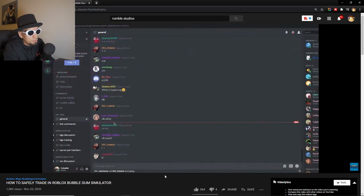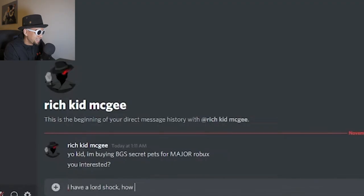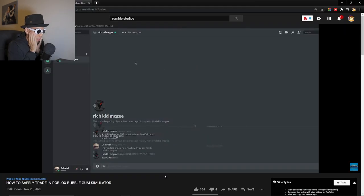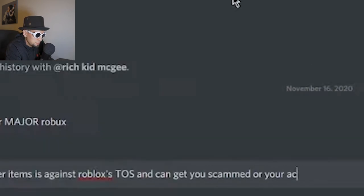Another one is cross-trading. Sometimes someone might offer you Robux or items in different games in exchange for pets in Bubblegum Simulator. This is against Bubblegum Sim and Roblox's Terms of Service and could result in a trade ban in-game or even complete termination of your Roblox account. The correct way to deal with this, if they're in the Discord, is to contact a moderator and report them with a screenshot. They will be banned.